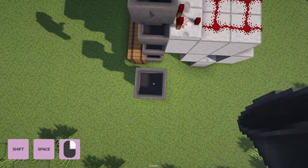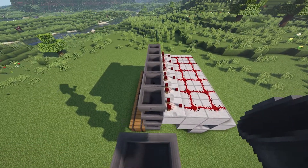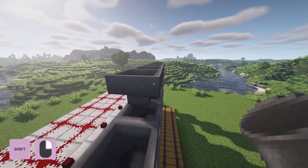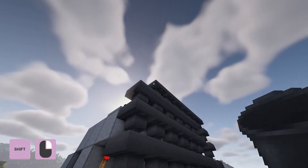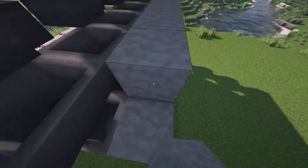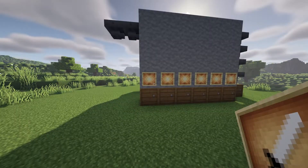Hold shift, jump, and click to come up like this. Hold shift and connect the hoppers like this. You can then build a wall if you like, and use item frames to display the items that are in the chests.